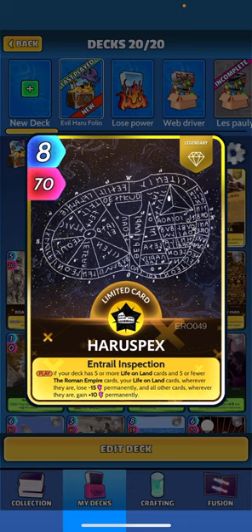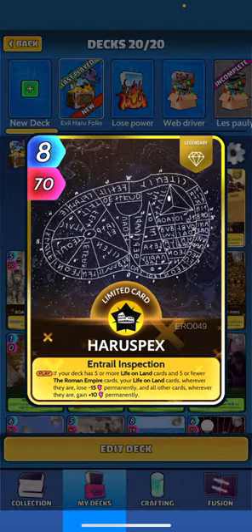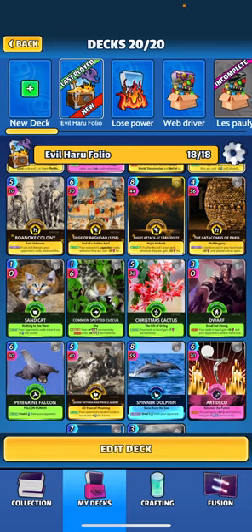The part I think people are confused on — when you read it quick, you think you need to have Roman Empire cards in the deck and that class kind of sucks. But this card itself is a Roman Empire card, and it says you just need to have five or fewer, so it counts itself. That means you don't have to have anything else in the deck — just it by itself will trigger that ability. So just have this by itself and five life on land cards, and the rest of your deck — those other 13 cards — are going to get plus 10 perm while your life on land cards get dinged.